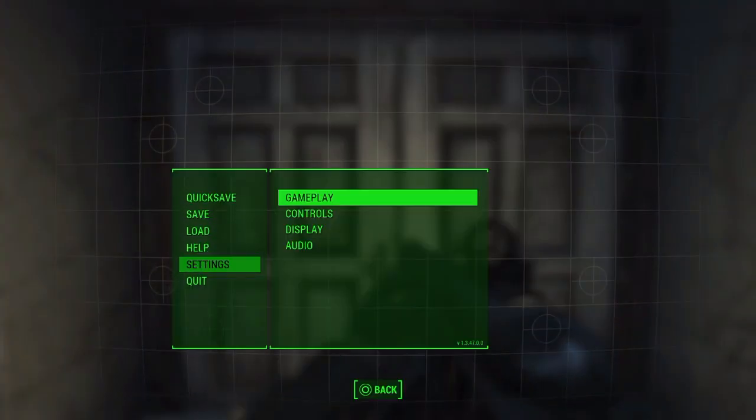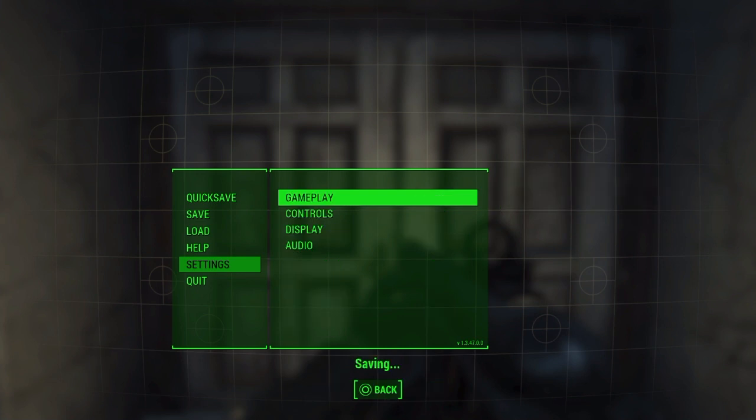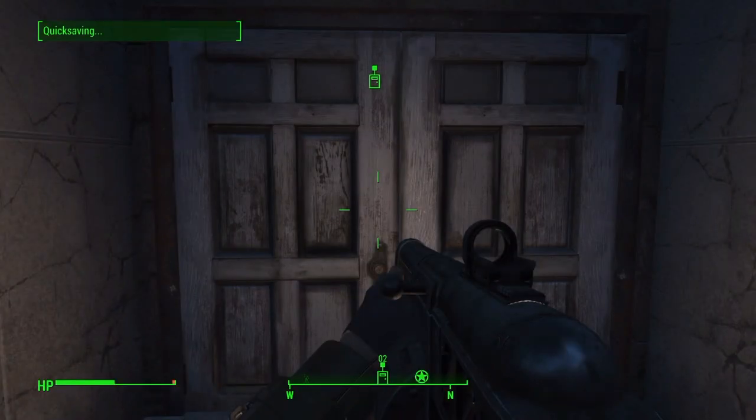What I recommend doing before entering the building is going into Settings, then Gameplay, and changing your difficulty to Survival. The harder the difficulty, the more often legendary enemies are going to spawn, so this will save you a lot of time when trying to get the legendary item that you want.